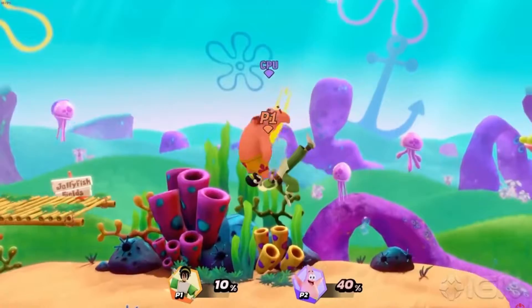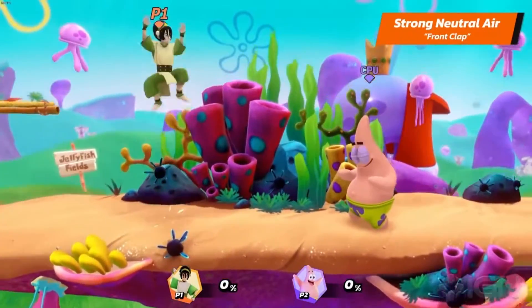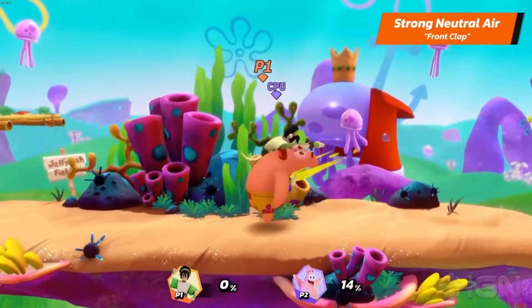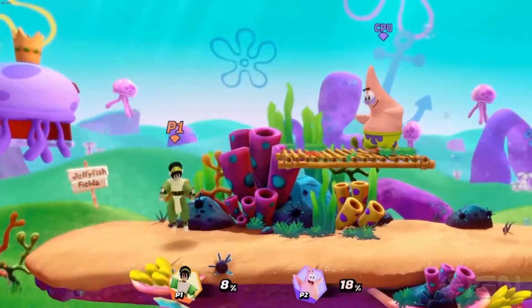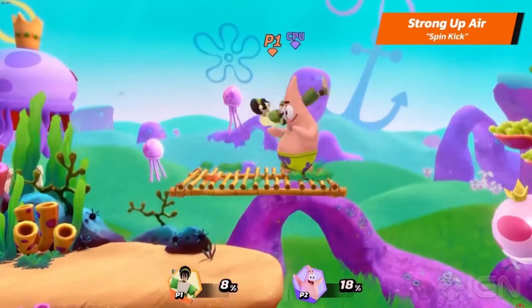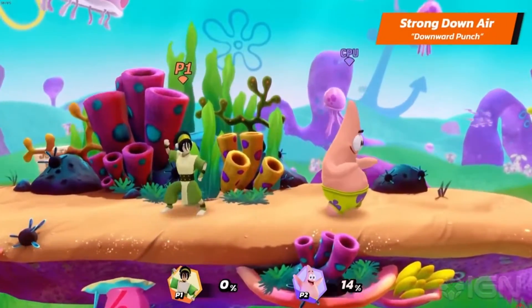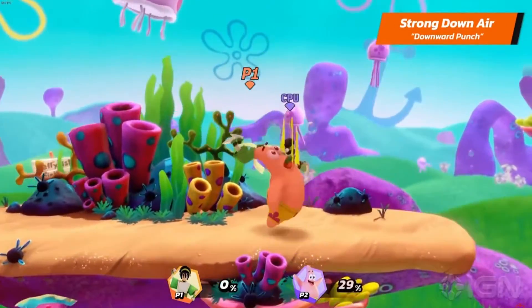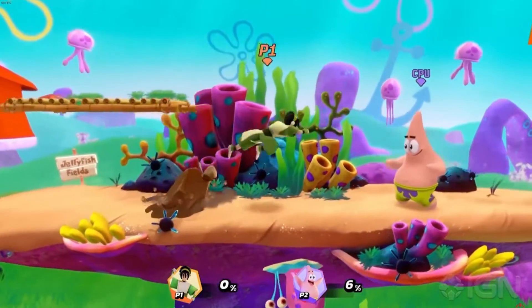That's another spike — she has two spikes! Toph's strong neutral air is Front Clap. Yeah, her air game is trash.